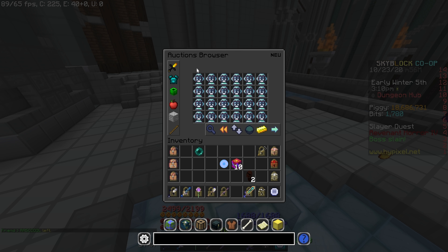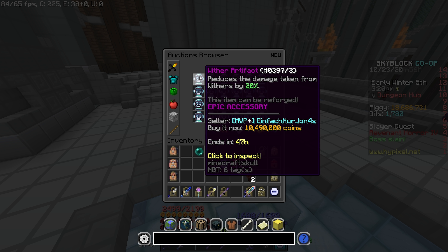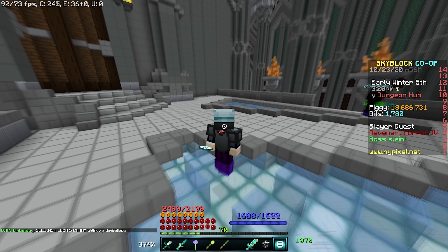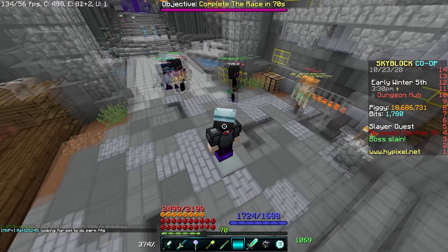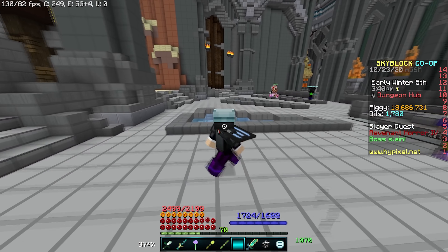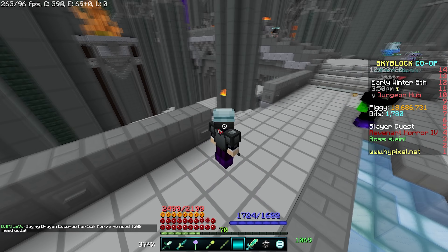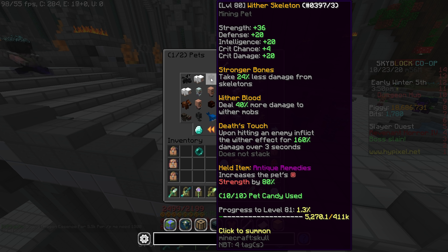Next up is the Wither Artifact. This is a special talisman you can get from the Dark Auction for roughly 10 million coins, or buy it in the Auction House for a little over 10 million coins. It reduces the damage taken from Withers by 20%, and it's also an epic talisman so it gives good stats anyway. If you don't have this talisman already, you're going to want to get it really quick. The boss is a Wither, so the damage you'll take will be reduced by 20% — that's a lot of damage reduction for just one talisman, and it's definitely worth picking up along with the Wither Skeleton.